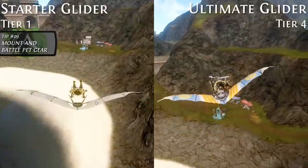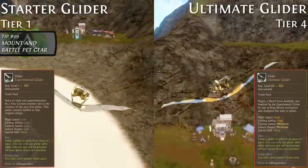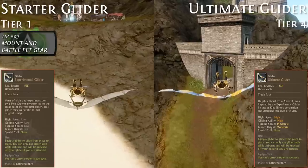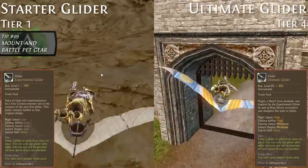Another thing is to remember to upgrade your starter experimental glider as this will greatly improve its hang time, speed, and grant extra abilities. I recently released a video on how to easily do this, and you can find a link to it in the description below if you are interested.